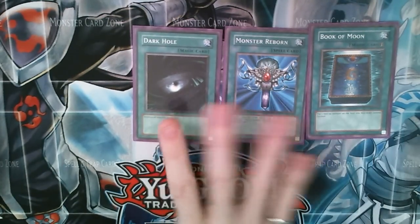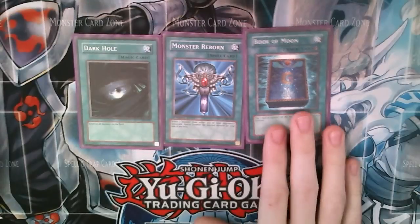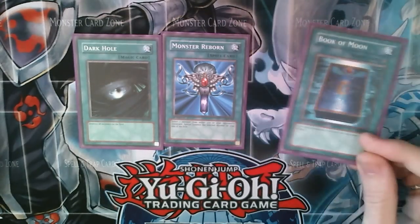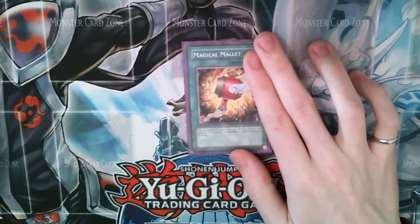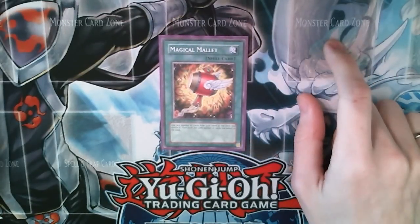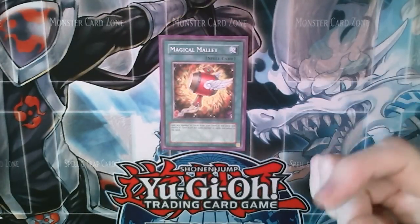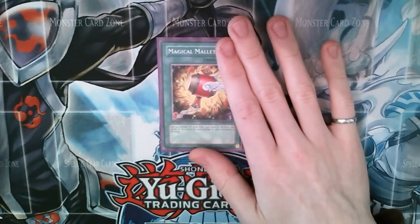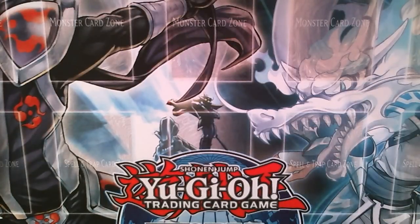Dark Hole is in here as a proactive way of dealing with Thunder King Ryo, maybe Solemn Warning, something like that. Reborn is obvious — it helps us get back our Cube if we've lost it. And Book of Moon is a defensive card you use against the Inzektor or the Wind-Up matchup. And Magical Mallet, a single copy. There are a lot of things we don't want to see in our hand — we don't want to see Vylon Tetra, we don't want to see the Vylon Spheres, and we don't necessarily want to see Rod of Silence in our hand. So if you have the rest of the combo, you can play this and throw them back in the deck and give yourself another chance to draw the combo.